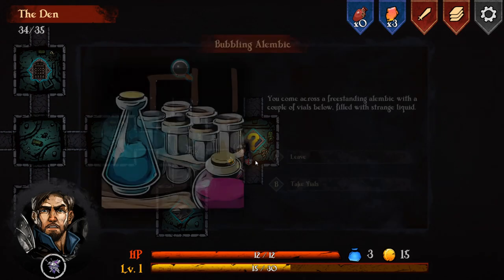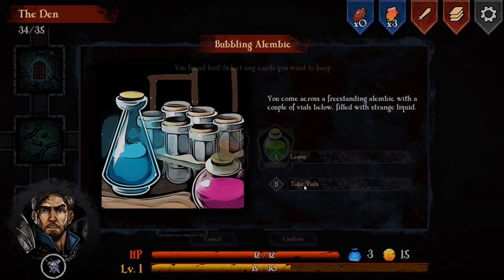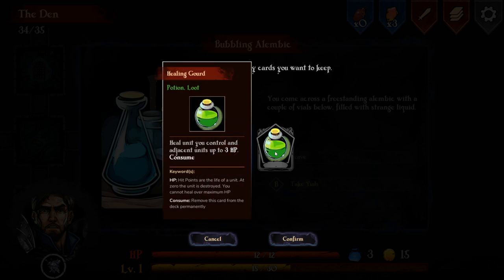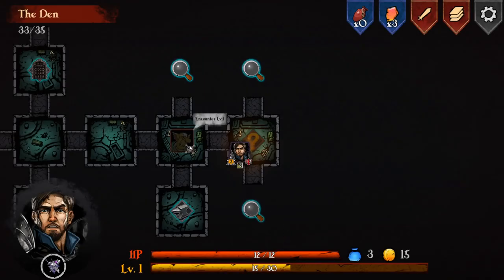There's an event - we come across a freestanding alembic with a couple of vials filled with strange liquid. We gain two potions: a strength potion that applies three power to a unit and then consumes itself removing it from the deck permanently, and a healing potion that heals the unit you control and adjacent units up to three HP. We take them both.